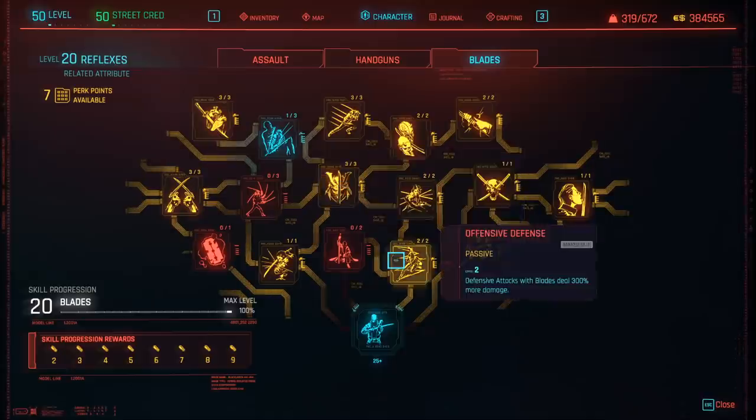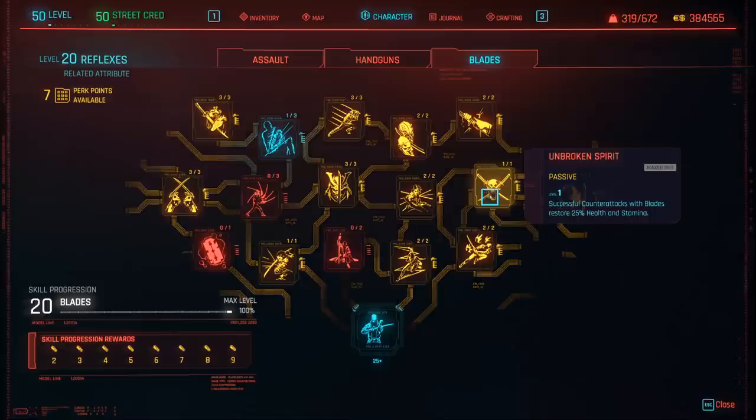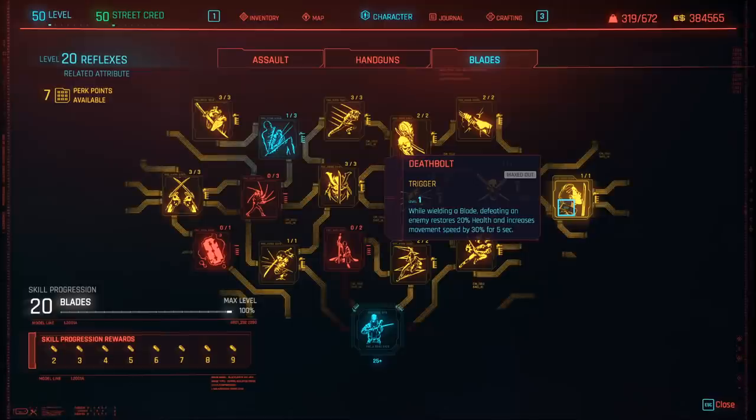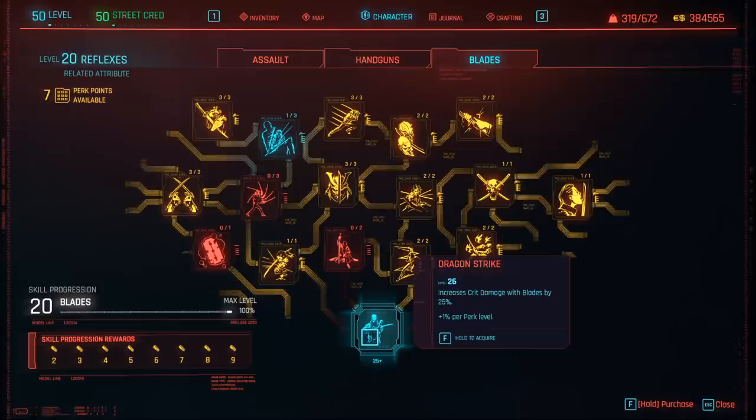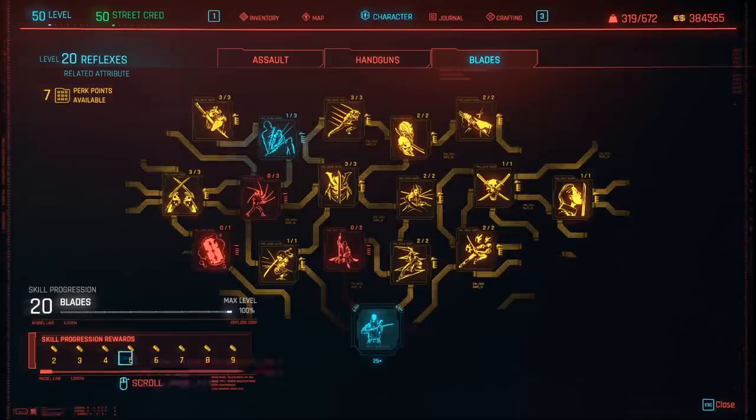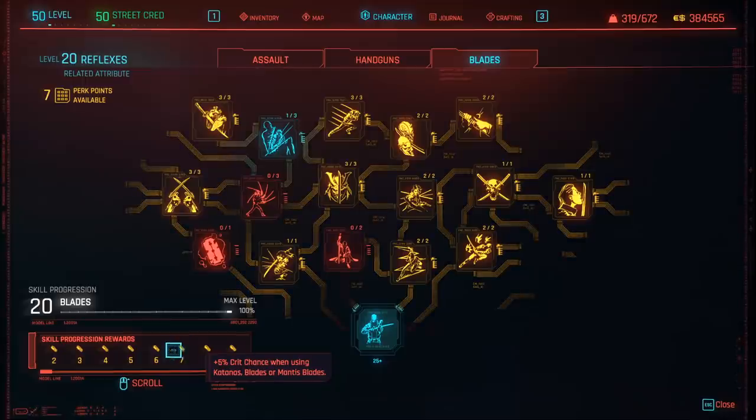Offensive and Defensive makes attacks with blades deal 300% more damage if they're defensive attacks, meaning if you dodge and then counter attack. This also stacks with Unbroken Spirit, where successful counter attacks with blades restore 25% health and stamina. Death Bolt is for survivability — while wielding a blade, defeating an enemy restores 20% health and increases movement speed by 30% for 5 seconds, basically making you unkillable. Blessed Blade increases crit chance with blades by another 20%. Finally, Dragon Strike — put 25 points into this perk because it increases crit damage with blades by a total of 25%. As you're leveling up your blade skill you also unlock perks that increase your critical damage even further, so make sure you max out your blade skill too.